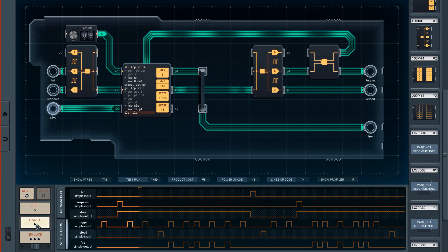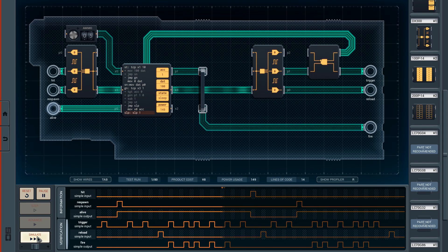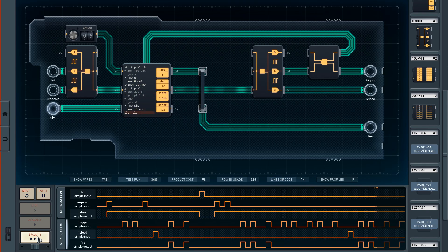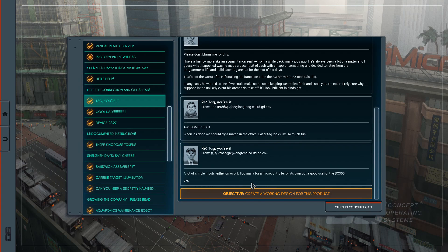Let's see how this works - verification. Fire stayed low, why? Because we didn't do the reload. Why didn't the reload work? Move X0 to P1... wait, move it to the accumulator, surely. Yes - simulate! Awesomeplex, it's the place for all your laser tag needs, with electronics supplied by Shenzhen Longten. Wow - I did it in 8 instructions and somebody did it in 5? I'm wondering if there's more logic you could do on the hit and respawn with a flip-flop or something. I'll have to think about that.